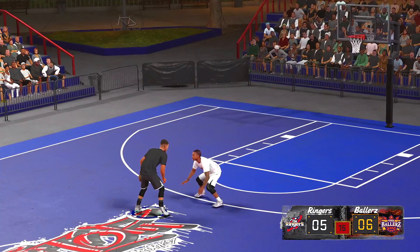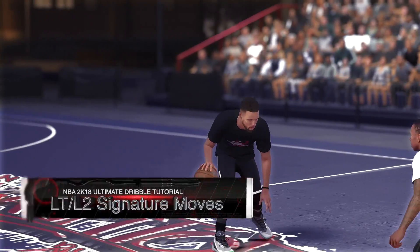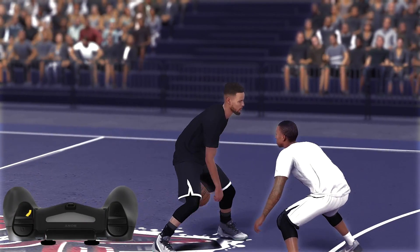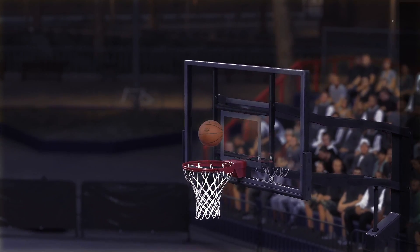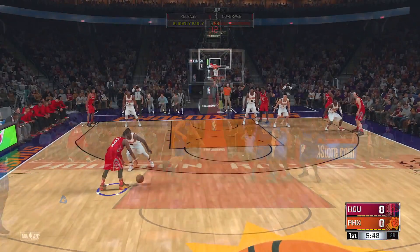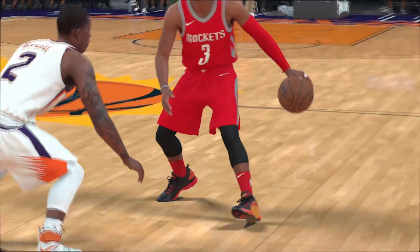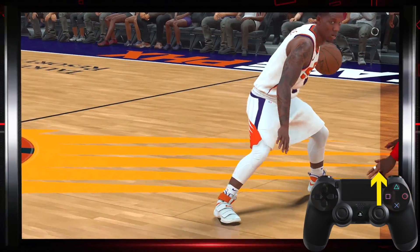New this year in NBA 2K18, you can perform signature moves using the left trigger or the L2 button on PlayStation 4. Right here I'm just simply tapping LT, and if you double tap it, you'll actually pull off your rhythm dribble. One of the big changes they made to rhythm dribbles this year is they reduced the ability to speed boost out of them, but that doesn't mean you can't beat your defender with that first step. To perform a signature rhythm dribble, tap the right stick towards the defender — so if you're playing in 2K low, you tap the right stick up.